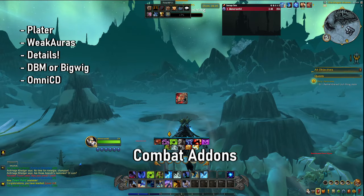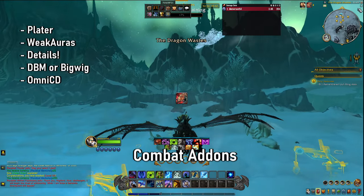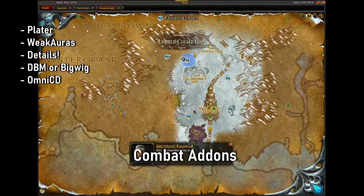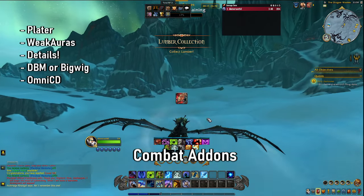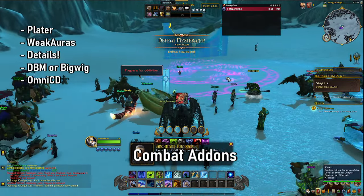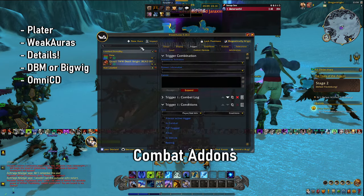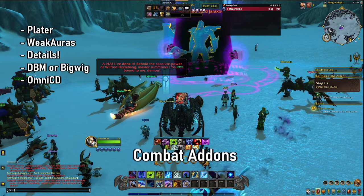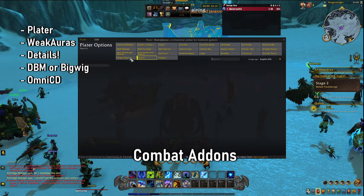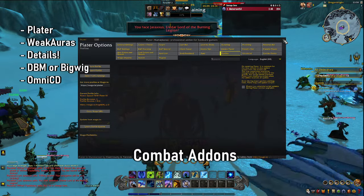Having someone set them up for you is really a super big helping hand, so it's something I definitely suggest to a lot of players, especially if you are someone new to the game — just import a profile. It's very easy for Plater and Weak Auras to install. It's actually incredibly easy to add in all of these profiles. You can click Import in Weak Auras and import a string. For Plater it's the same — you can go to your import screen for profiles, click Import Profile, and have a pretty good time.